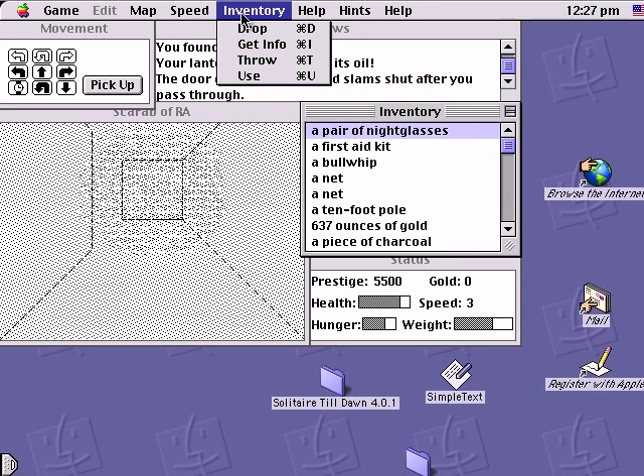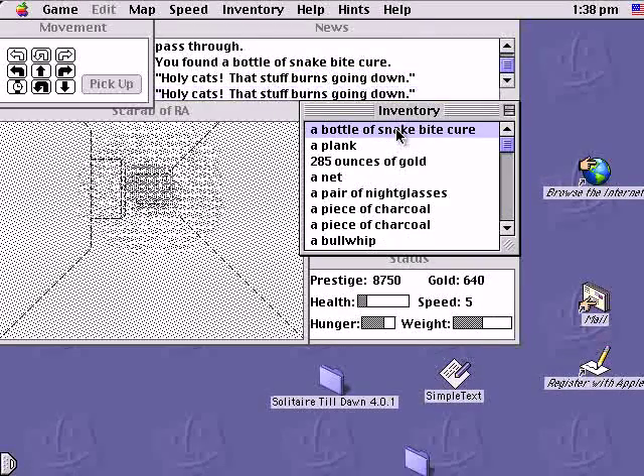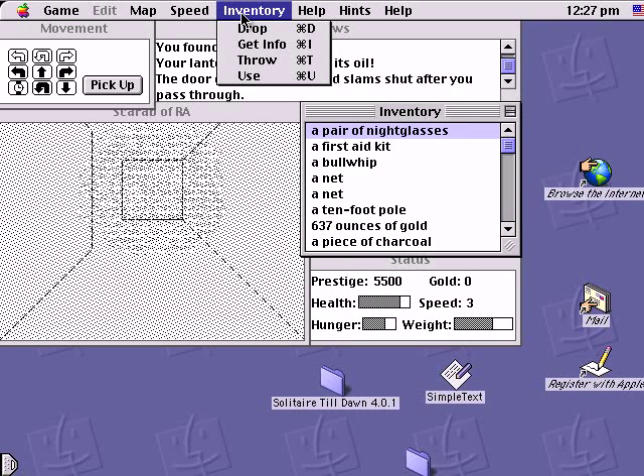There are several things you can do to an item: use it, drop it, throw it, or get info on it. Getting info is generally completely useless — it'll usually say 'this is a plank' or 'a ten foot pole' or whatever it is, which you can see already in your inventory. There's not even any colorful flavor text. But if you get info on the lantern, it does tell you how much oil is left. Using an item will, well, use the item — crack a whip, turn on or off the lantern, eat food, use snakebite cure, graffiti the walls with charcoal, etc. You use items so often there's a shortcut: just double click on the item. So you won't use this menu much unless you want to drop or throw something.